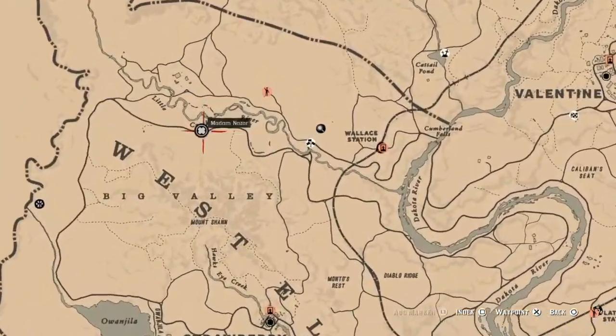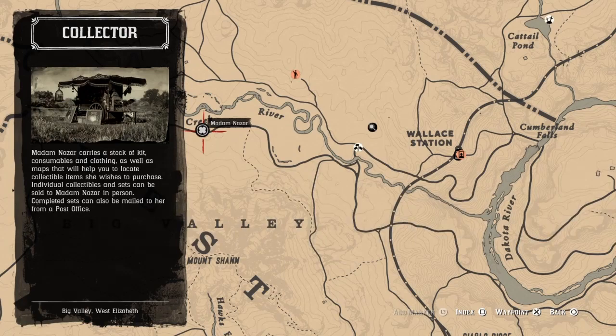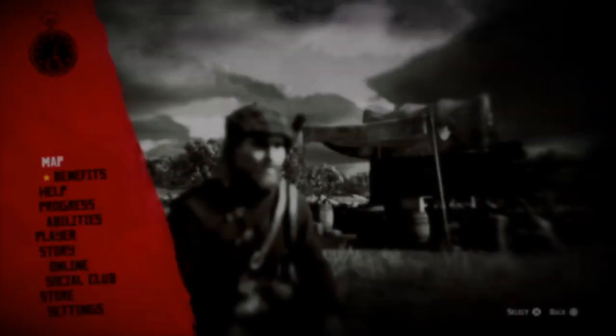That's it guys. Once again, Madam Nazar is going to be located up here at Little Creek River today and the nearest fast travel is going to be Strawberry. Good luck on your dailies and I'll catch you later.